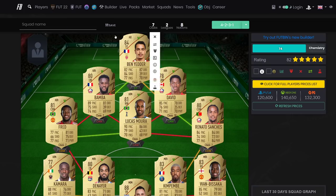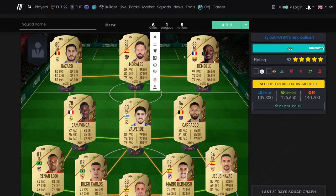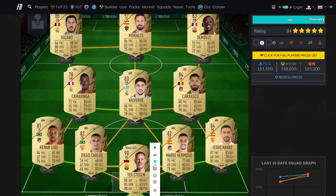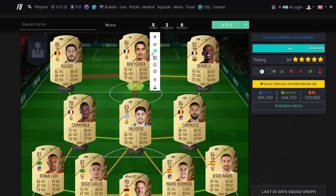Moving to the 150k team with some top tier players. We've got Hazard, Morales, Dembele, Carrasco, Jesus Navas, Mario Hermoso, Dear Carlos, Asensio, and Lodi. You can push it to 150k by getting ter Stegen in. You can also swap Morales for Ben Yedda - Ben Yedda still gets the chemistry but then you're locked with that midfield. Put him on eight chemistry and that works fine.